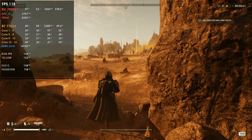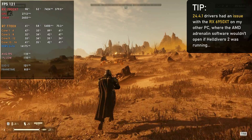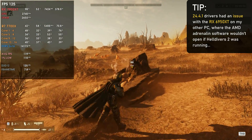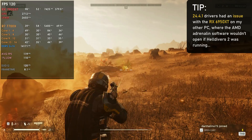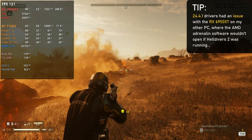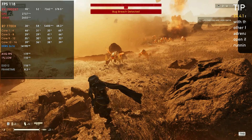The other bad thing I found was with the 6950 XT — I had a software bug with Helldivers 2. I could record, but I wasn't able to open AMD software while the game was running. Even if I put the game in the background, killed the AMD software process, and rebooted it — the software would load, but as soon as I went back into the game and tried to open it again, it just wouldn't load. This has happened before in previous drivers with different cards, and it is currently happening with the 6950 XT and Helldivers 2.